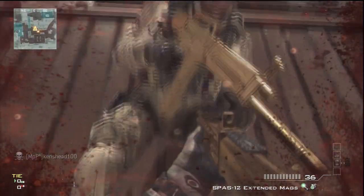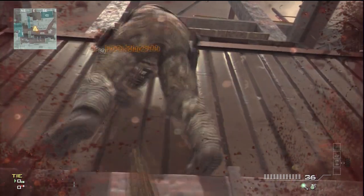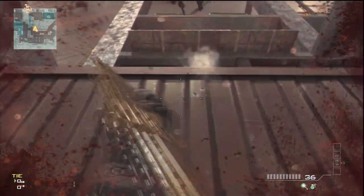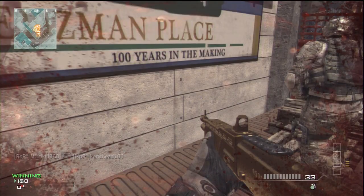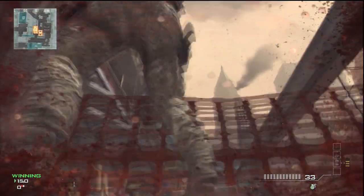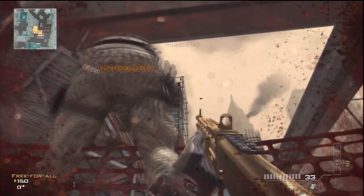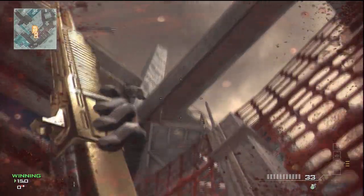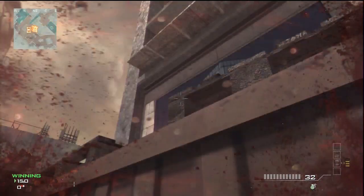The first shotgun jump you want to do is come to where I am and get your mate to stand on these wooden planks. Then you want to shotgun jump him on top of this container, and once you're on the container you want to get your mate to stand on the plank of wood and shotgun jump him again up on top of this piece of plywood.